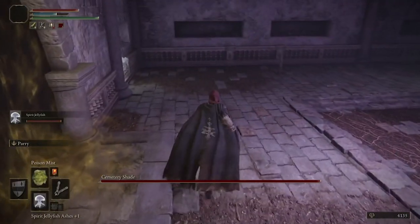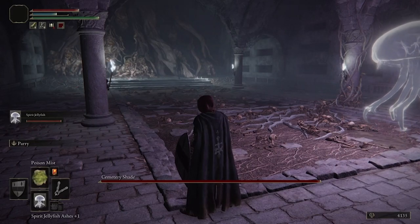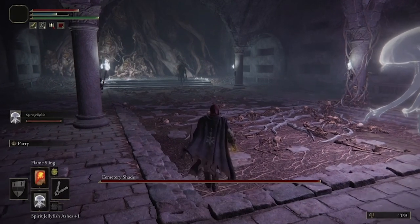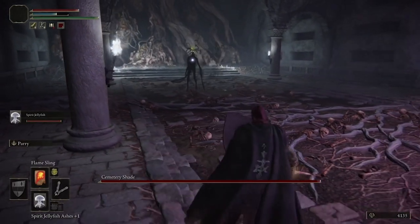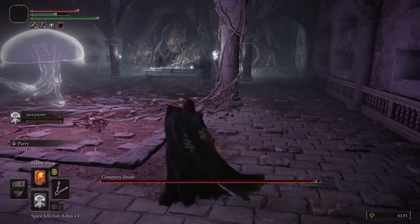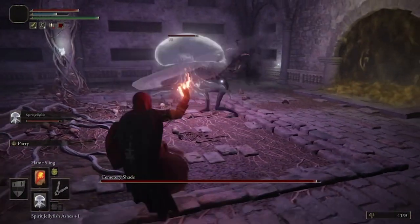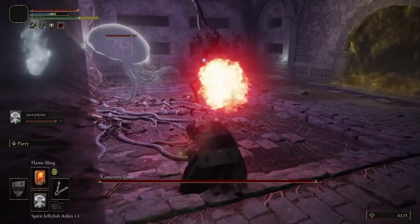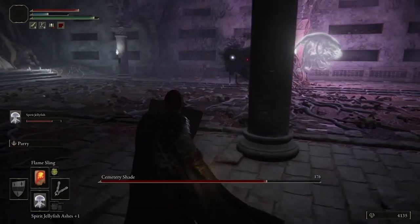Welcome to the Ogles channel. Today let's talk about how to cheese or easily defeat the Cemetery Shade in Elden Ring. When you go into the area, go ahead and summon your jellyfish — the jellyfish will shoot him almost immediately, and the Cemetery Shade will begin to focus on the jellyfish. At that point, just keep your distance and throw a fireball at him. Look how much health one fireball takes away — it's actually pretty miraculous how weak he is to fire.